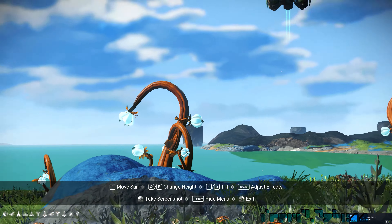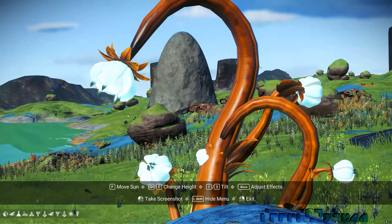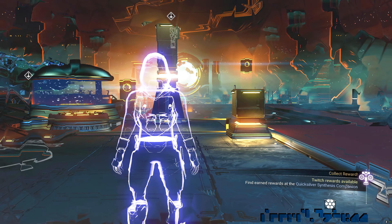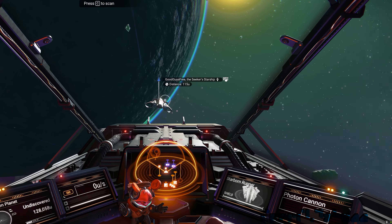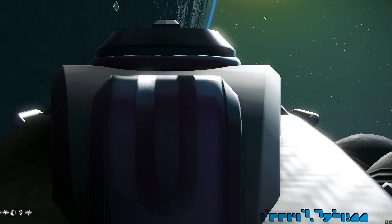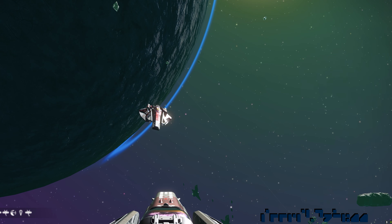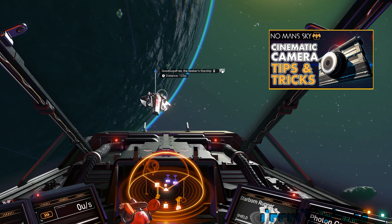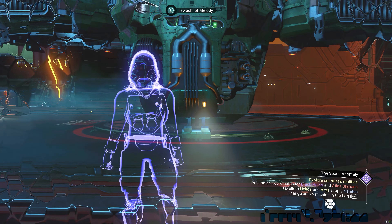The key point is to spend time looking around and asking yourself if the shot is nice. Now for the two things promised: the ghost effect and shooting videos with animations running. The simplest way to keep animations running is to have a friend join your game — they stand out of frame while you record. However, not everyone has friends playing No Man's Sky on demand. Luckily, Biebel Bomb has a great video on exactly this topic — link is in the description.